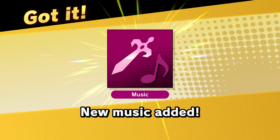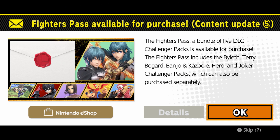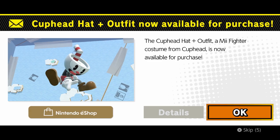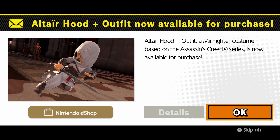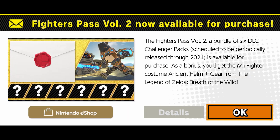Byleth was a super controversial pick that a lot of people did not like. I mean look, here's all the other stuff — there's the Cuphead costume, the Xenoblade stuff, and then the next fighter pass.